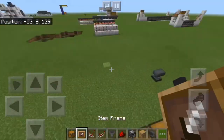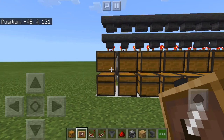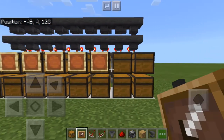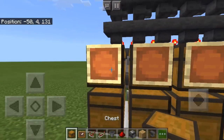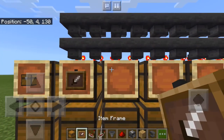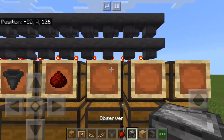For the next step, we're going to take an item frame and put it on each of these top chests, like this. This is for labeling, so you know which chest is which. Place whatever you want to sort in each item frame, so that you know where it is.